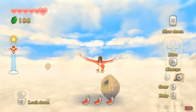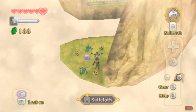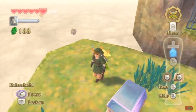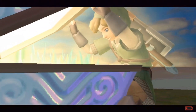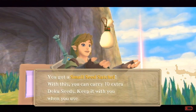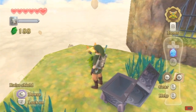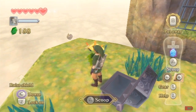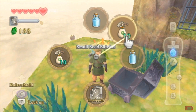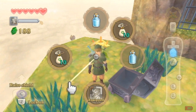Alright, now we're here. I see the trash chest. We're going to get here - I know I paid 500 rupees for one space. Maybe this is another 300 rupees, I just don't know. Oh, you got a small seed satchel which lets you carry 10 extra Deku seeds - keep it with you when you use your slingshot. Wait, didn't I buy something like that? I bought a small seed satchel, but I guess we've got one more.